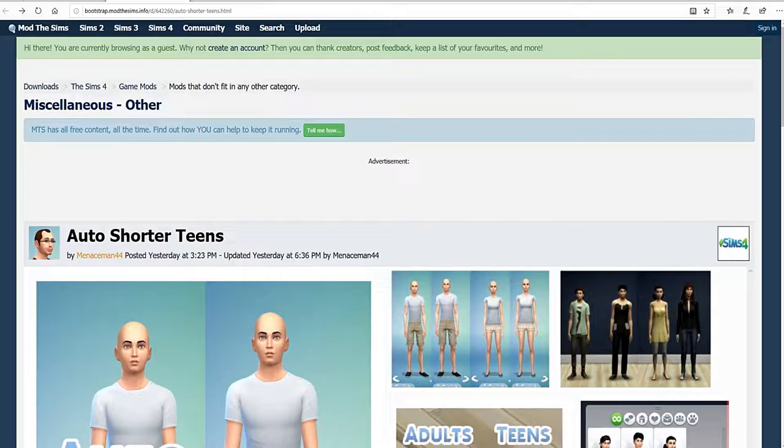Once you install this mod into your game, all of your teens will have a shorter height than adults, which is a game changer. This mod is found on Mod The Sims and it's by minis_min44 — I'm not sure if I'm pronouncing that correctly, but I do have a link in the description down below.